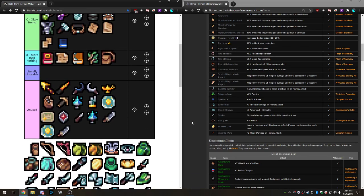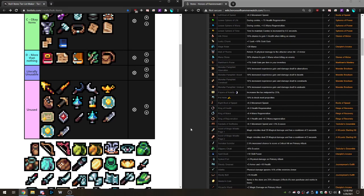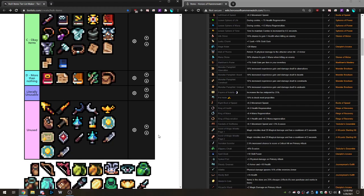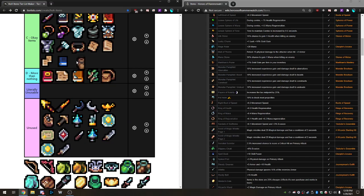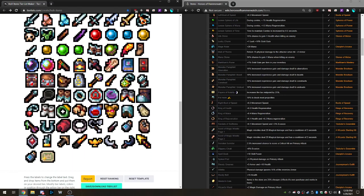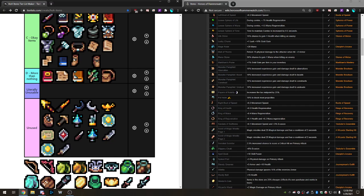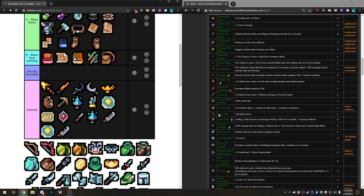Now we have the Right Boot of Speed and the Left Boot — they're pretty much equal. It is weird when you get one and not the other and one of your feet is very quick. I'll put these as Okay items even though they're just utility. The amount of utility they give versus some of the others is super good. Both boots go in the same place.